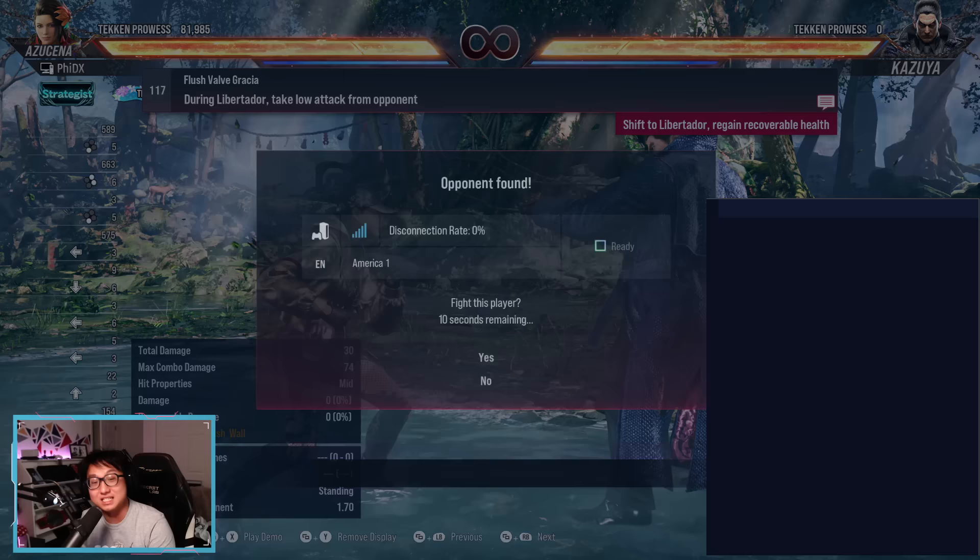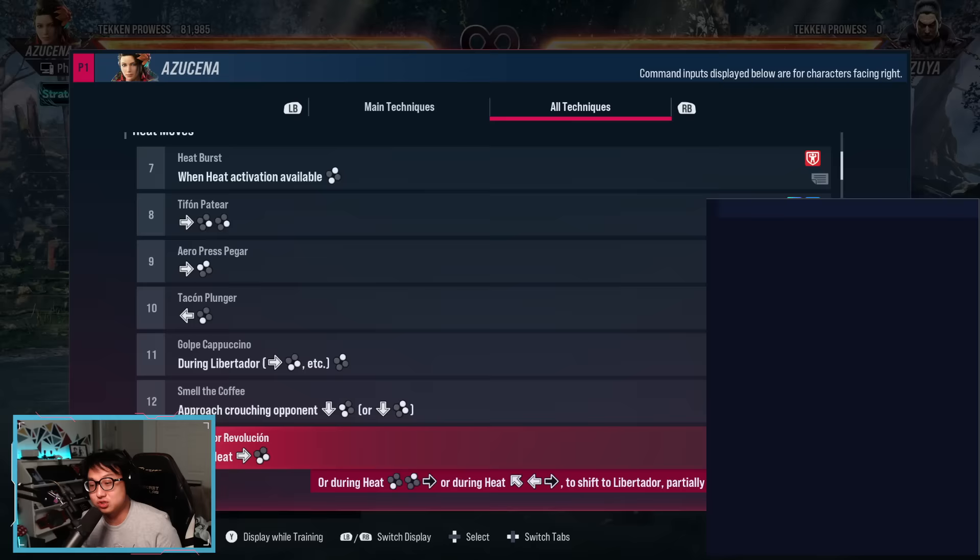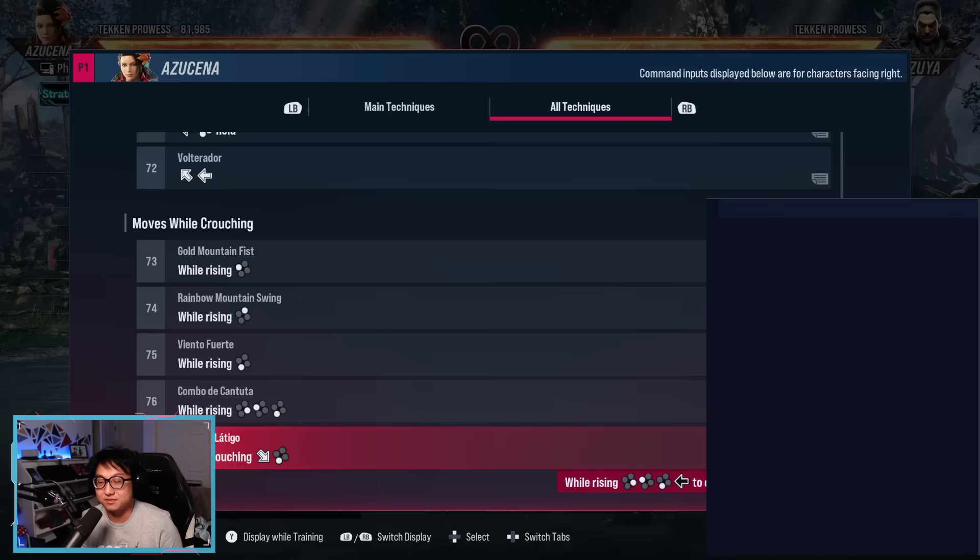If you've ever tried to learn a new Tekken character, you know it can be ridiculously overwhelming. You can open up their move list — Tekken 8 has two tabs now — and if you just scroll down, they have so many moves. How can you tell what's a good move? How can you tell what stuff to pick? What's a punish? Where do you even begin?